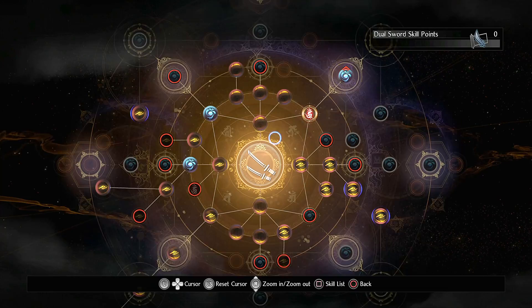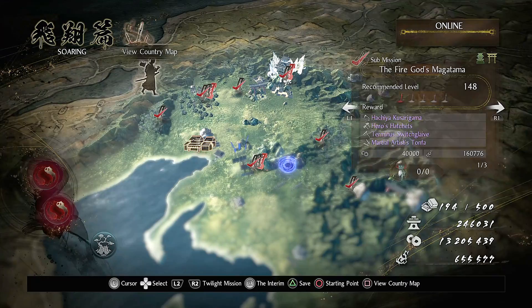Dual Swords actually have four secret skills that can be found. The first one, Punish the Proud, is dropped from Yoshimoto in the main mission, Hidden Monsters, in the second region.